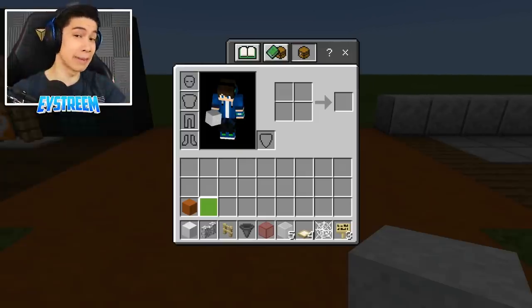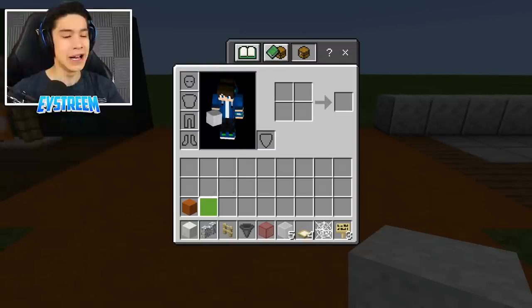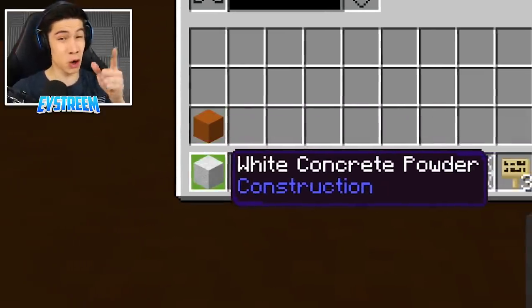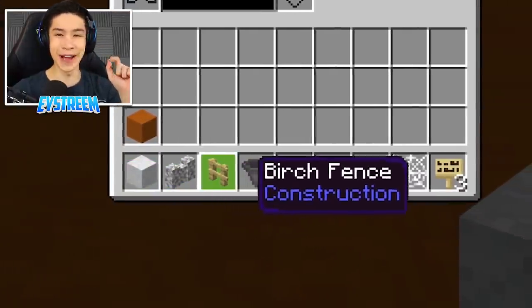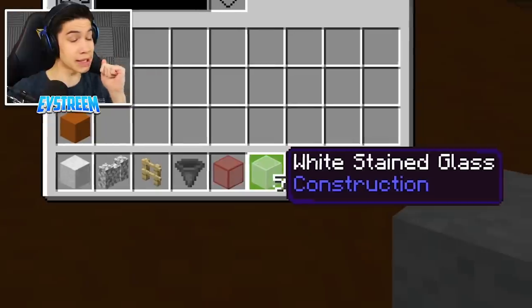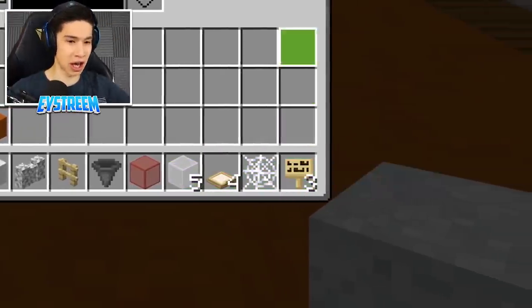Build number two is our working basketball hoop. You're probably going to want this on a basketball court, so you'll need a bunch of orange terracotta and white concrete powder. For the hoop itself, you'll need one diorite wall, one birch fence, one hopper, one red stained glass, five white stained glass, four birch trapdoors, a cobweb, and three birch signs.